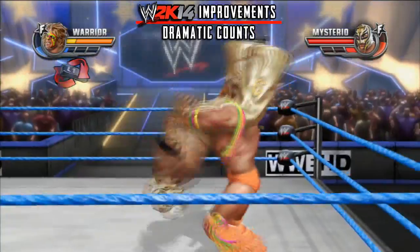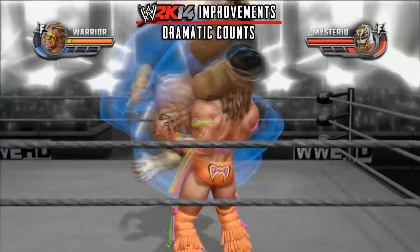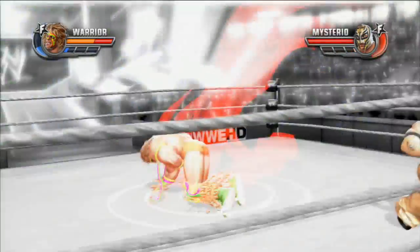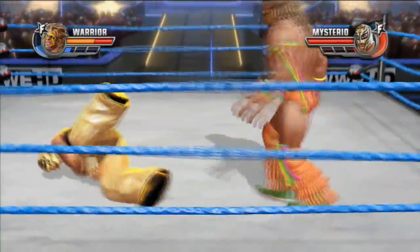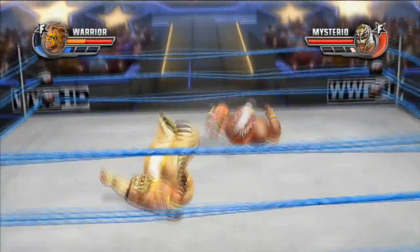Dramatic 2 count is back. Madness is back. In WWE 13, you have to kick out of the 2 count near fall — you have to have a feeling, it is normal. But in 2K14, you have to get the near fall and you have to get the tension in the player. Yeah, it is a realistic feeling.